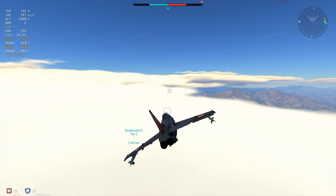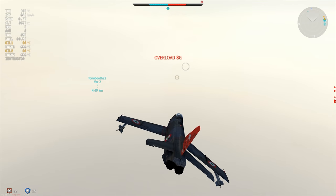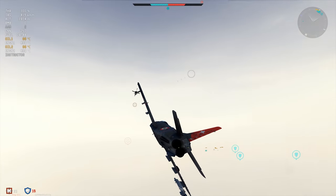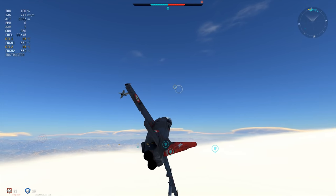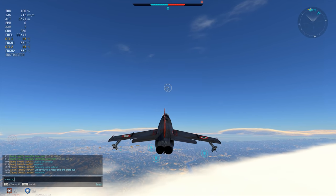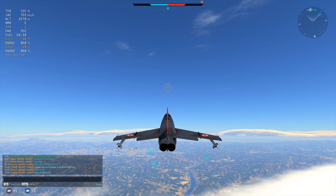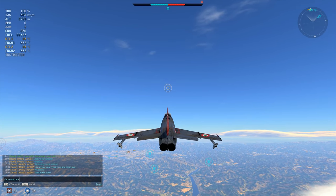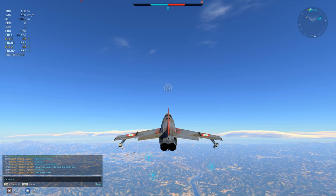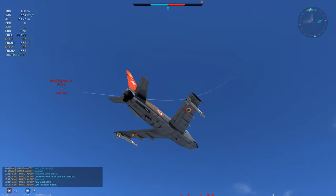We're going to leave it on military power for now, and hopefully bait the F-104 down towards our location — that is the plan. Obviously he's flying away right now, but a competent F-104 pilot will chase you to the ends of the earth, refuel, repair, and then use their missiles to obliterate you, then come up behind you with that amazing gun and just outrun you completely. The only complaint I have about the G91YS is its lack of radar.